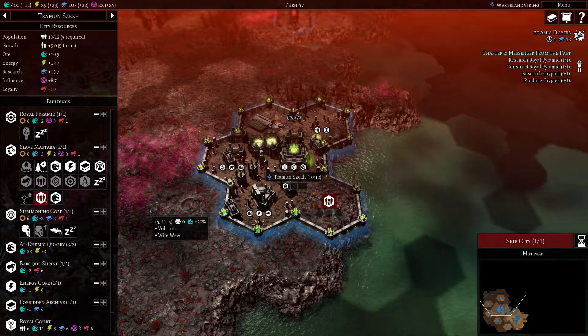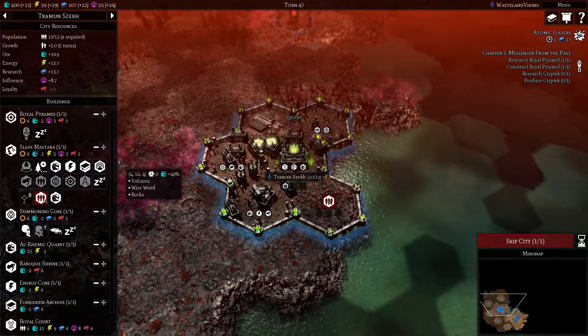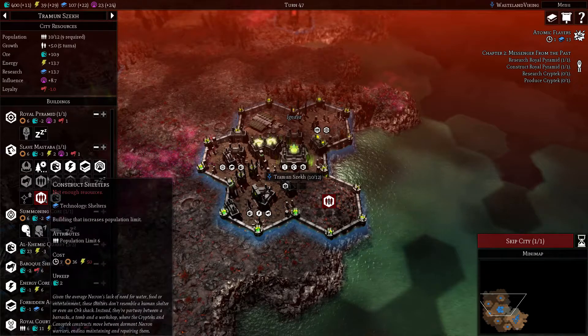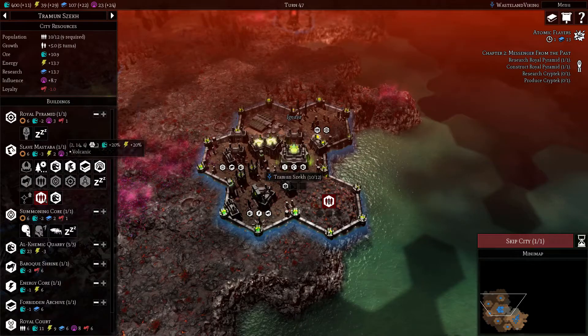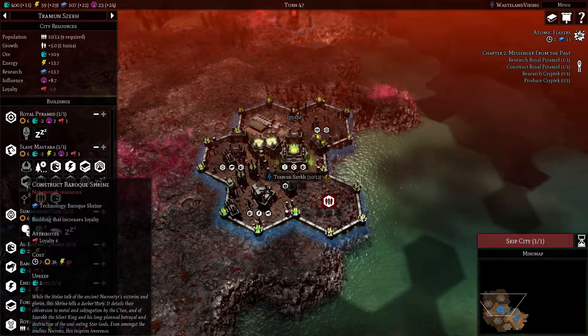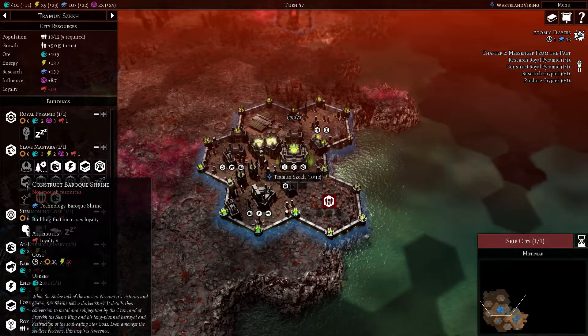As far as resources we're doing pretty good. With this one we have some shelters going and another quarry starting up. We could always do with more loyalty in this city. We need 50 power for it so we should be getting it next turn pretty easily.